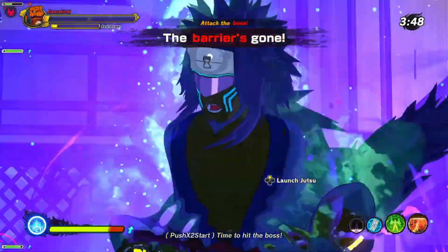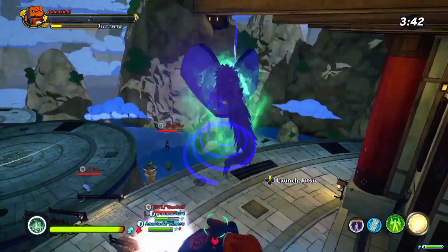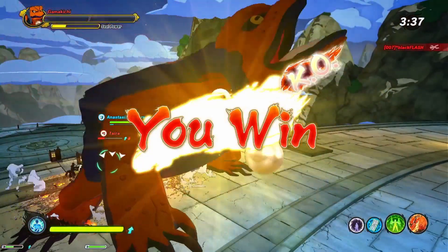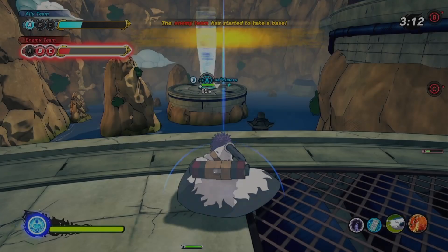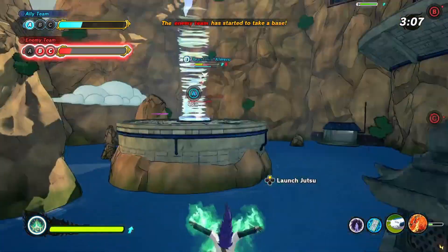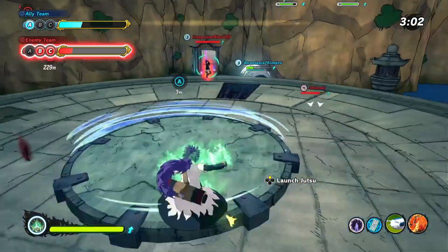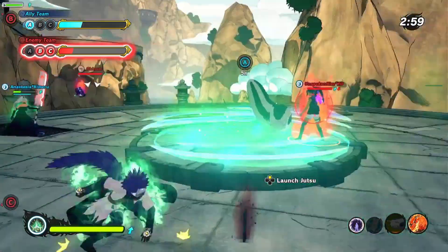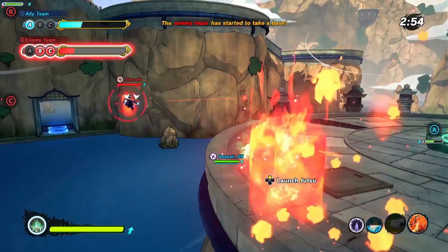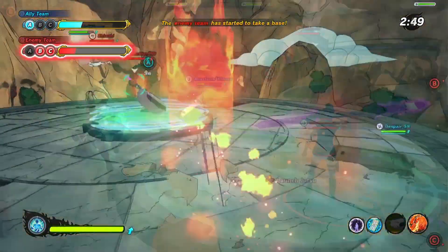So now you can activate it in the air, but first of all, all those ground pounds should have been able to be activated in the air from the beginning, from when they first came out. Even Crimson Drizzle and Cherry Blossom Crash — it didn't make sense that you couldn't use those in the air anyway, especially when Tsunade came out with Heavenly Foot of Pain and that one could be used in the air. But even now that you can use it in the air, it doesn't matter because it's so slow that by the time you get down to the ground, nobody's going to be where they were anyway.